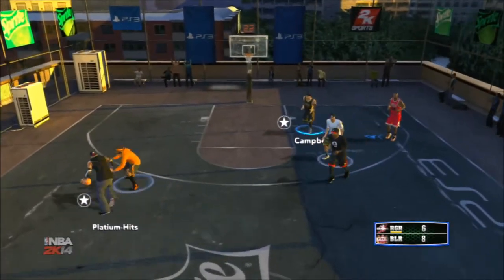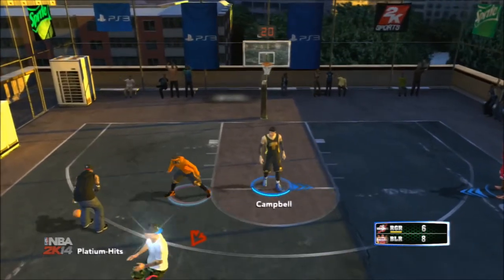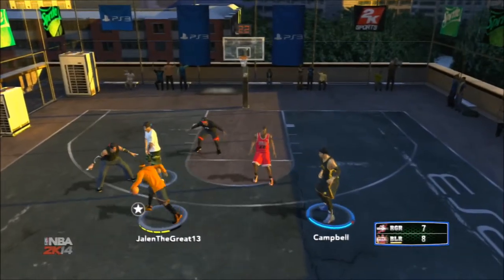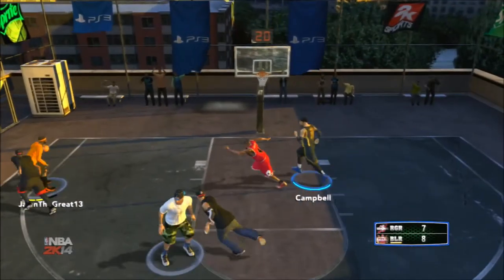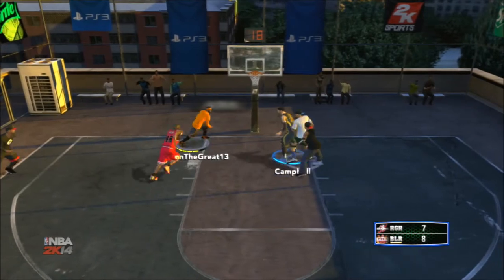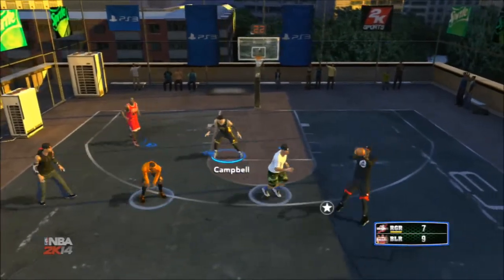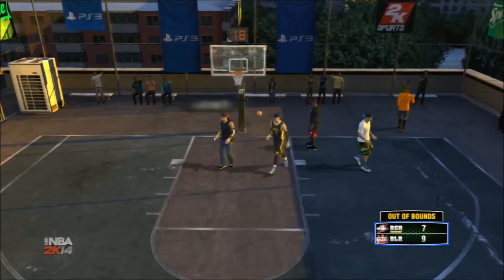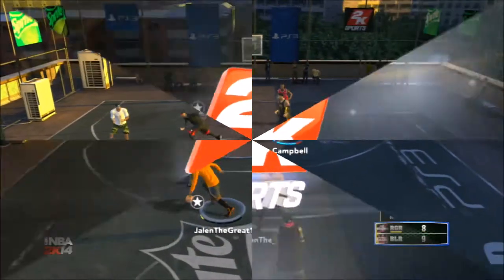Rico once again getting a little steal off a bad pass, eight to six, we got a two-point lead. There's too much space on blacktop — you give too much space and they'll hit that. Here Jalen the Great makes a nice move right past the computer and dunks on himself. If you guys are wondering how to be good at blacktop, I consider myself pretty good.